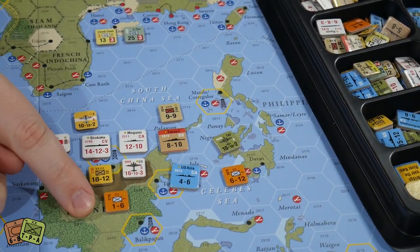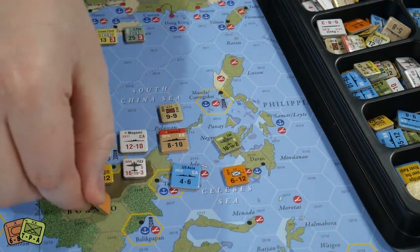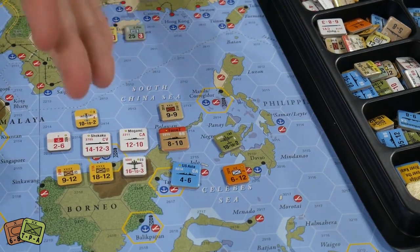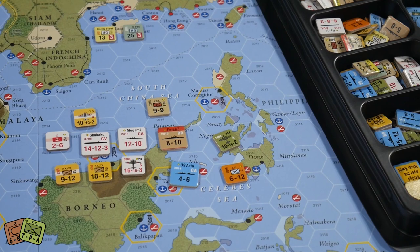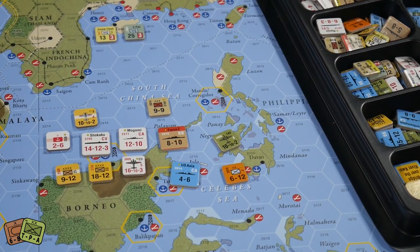Most units in this game are dual-sided — this one flips over, this one flips over. There are some that don't: this little local forces unit, essentially a company — maybe a hundred guys — when you flip it over there's nothing there. If he takes a hit he's removed from the game. Normally if you take hits you just flip over, and if you take that second hit you're removed. Think of it as hit points: two steps and then you're eliminated.